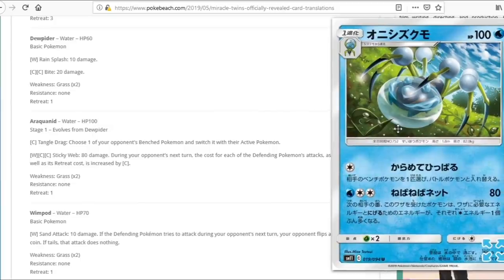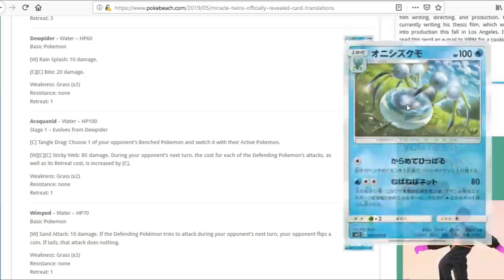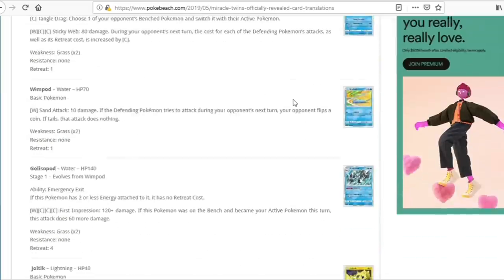We have Araquanid, the evolution of Dewpider. The attack lets you choose one of your opponent's bench Pokemon, switch it with their active, then do 80 — and the defending Pokemon's attacks and retreat cost each cost one more energy. That's interesting, but since we've lost Double Colorless Energy this attack can't be powered up that easily, making it a bit worse.